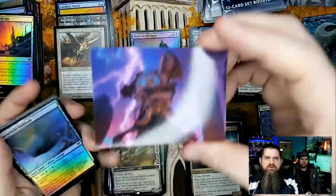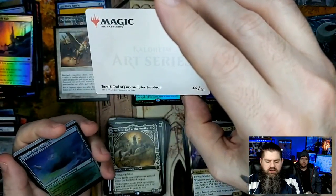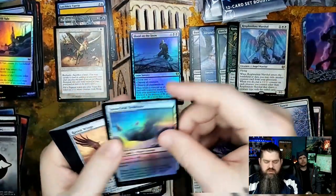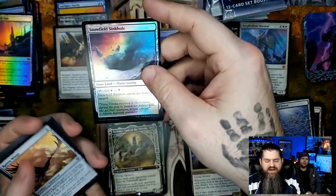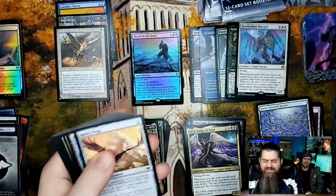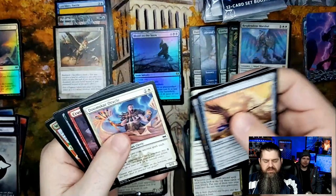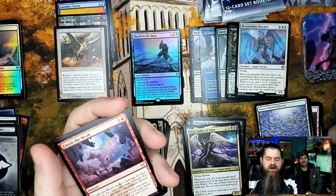Art card — Toralf, God of Fury by Tyler Jacobson. One I have as well. Snowfield Sinkhole. I'm being a jerk like these aren't cards I want — it's like they're not even my cards! But this box is great, I'm just kidding.